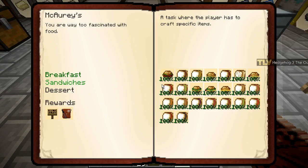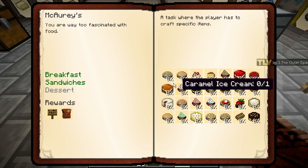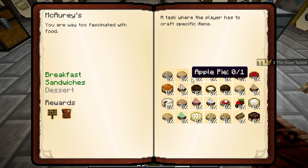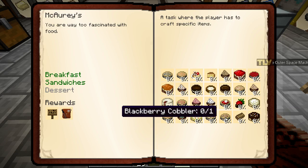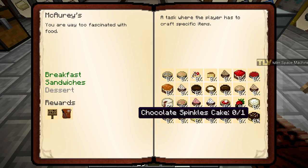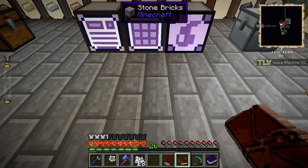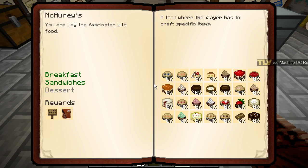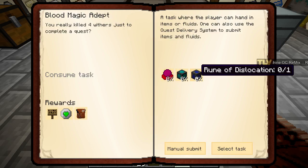Desserts - this recipe is a bit... oh fuck me. This is bullshit. Maybe we can start with blood magic instead - Rune of Dislocation.